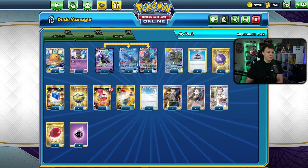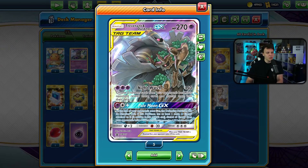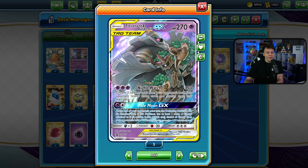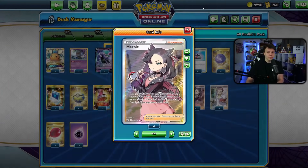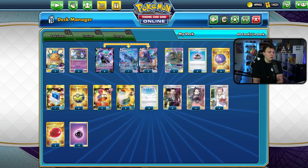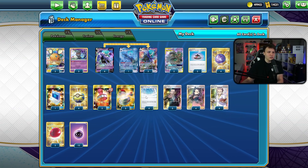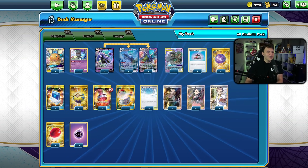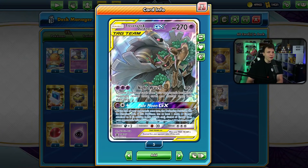Our main attacker, especially in the early game, is Trevenant and Dusknoir GX with Night Watch and the Pale Moon GX. Night Watch does 150 and then makes your opponent shuffle two random cards from their hand back into their deck. When you combo that with Marnie — putting them to a four-card hand — and then get Path to the Peak in play, cards like Quick Ball, Dedenne, Crobat, and even Eldegoss can't be outs for them to see more cards.